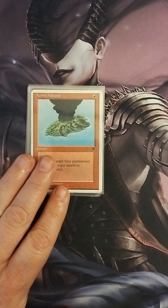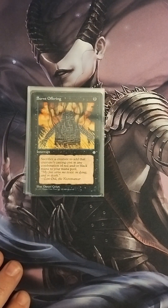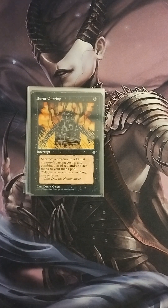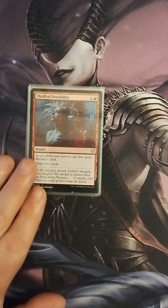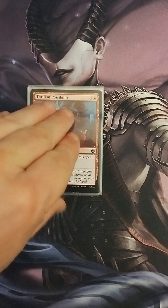We also have Active Volcano, which does the same thing as Pyroblast. I've been considering dropping one or the other because one of them usually winds up being a dead card in my hand. Next, we have Burnt Offering for one black mana — sacrifice a creature to add that creature's casting cost in any combination of red or black to your mana pool, so it's good for ramp and color fixing. Then we have Thrill of Possibility — one colorless, one red instant: discard a card, draw two cards. Another Commander staple for card draw.